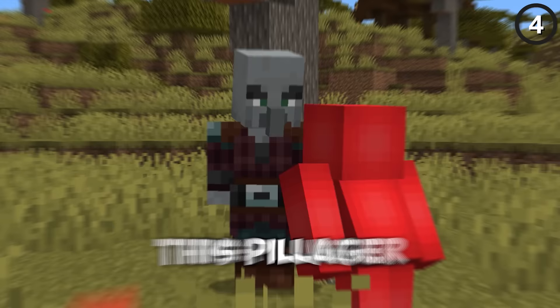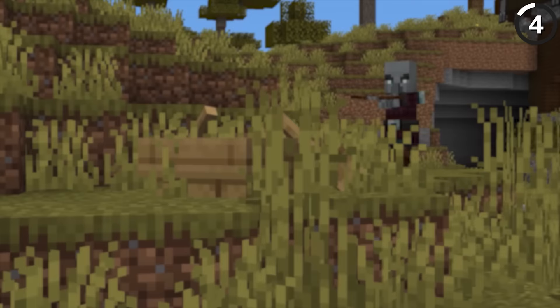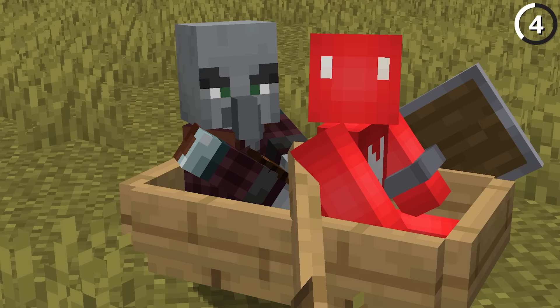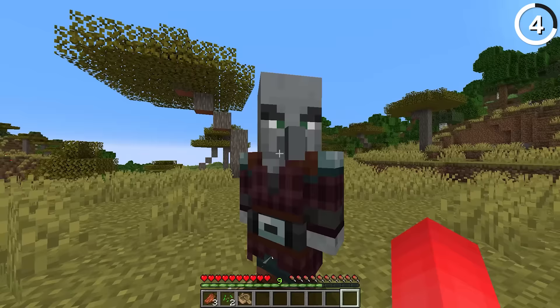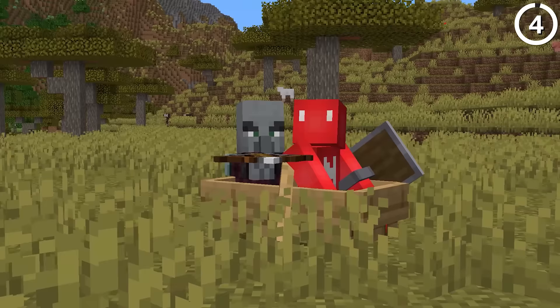This pillager will never attack me or my friends, and the reason for that is a bow. If you get the villager inside of a boat and then sit in the front, it'll keep trying to shoot you with its crossbow, until eventually the crossbow's durability runs out, and that pillager is essentially pacified. He won't sound the friendliest, but he's not going to hurt you either. It'll take a lot of time for the durability to run down, but anger management's an ongoing process.